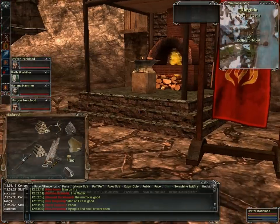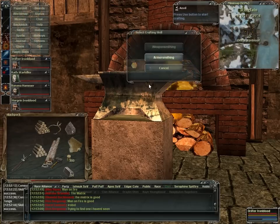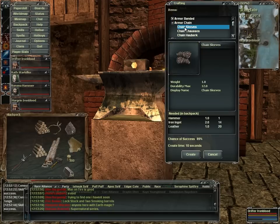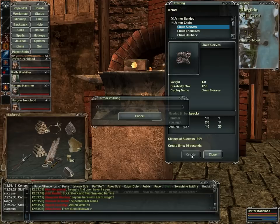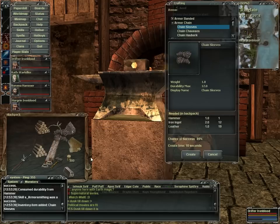We're going to show you armor smithing today. We come over here with our hammer and hit F on the anvil, then go to armor smithing. We're just going to make a basic chain — we usually take our guildies and give them a set of chain when they come in. This is going to take two iron ingots, one leather, and your hammer. It can fail; that usually shows up right in here. It's consumed a durability, so we're at eight — we'll probably have to get another one soon. And there it is: our chain sleeves.